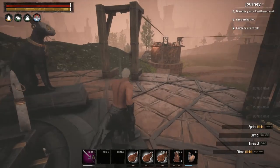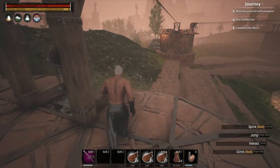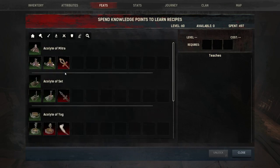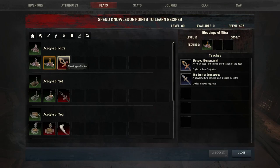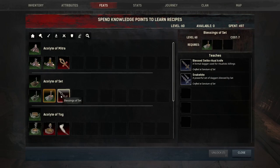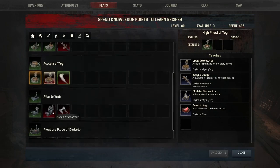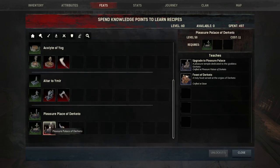Let's check feats — religions. Blessings of Mitra, Derketo Acolyte — still need to learn. Acolyte of Seth — we have complete. Acolyte of Joch — still need to buy the upgrade. And Ymir, we need to buy. And the Pleasure Place of Derketo — that gives the Feast of Derketo, a holy food served at the Orgies of Derketo. Definitely want the upgrade to Pleasure Palace.